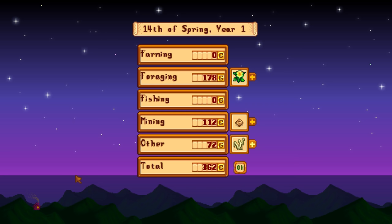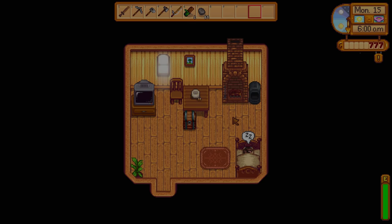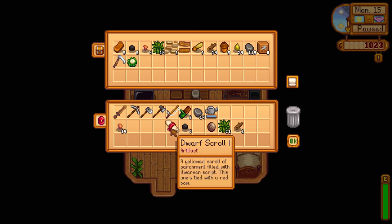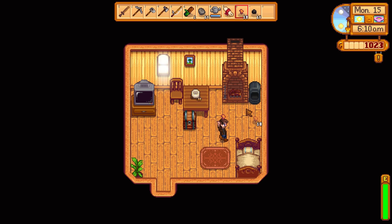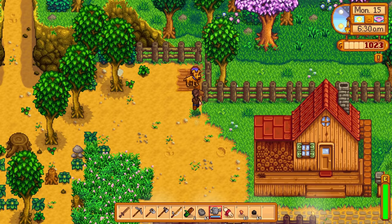That puts us up to 1,000 gold. We need to get 2,000 in order to get everything we want. I'll see if I've handed in a dwarf scroll. Pop that in there. Let's get the furnace started early. Now we just need to go and water everything, and also make sure that Snufkin has some water in his bowl. There you go. Enjoy, Snufkin.